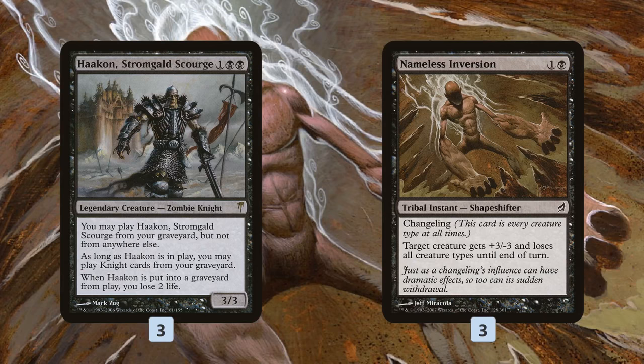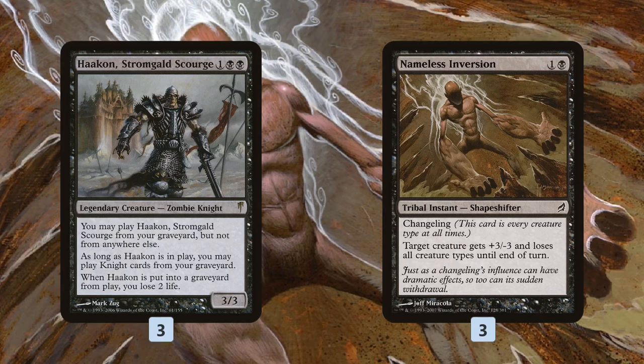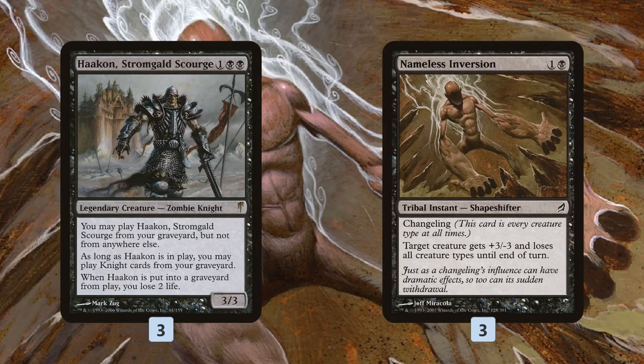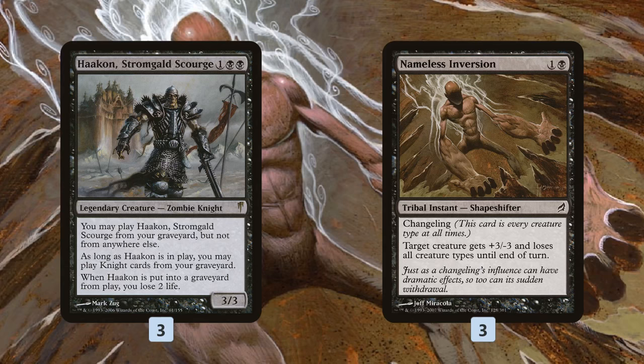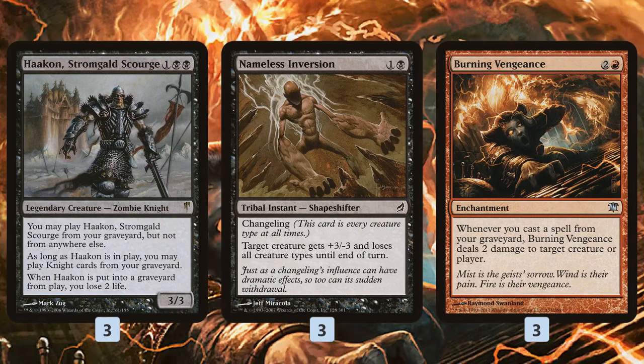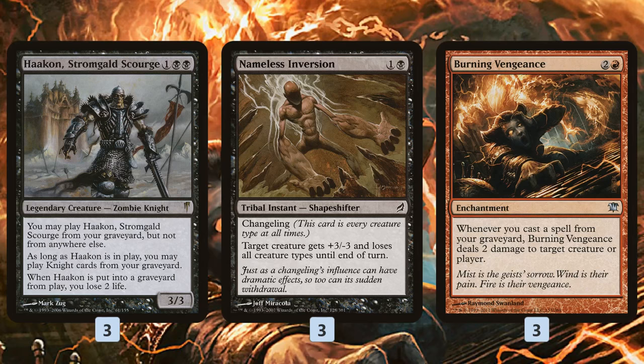So what are we casting with Hakann? Here we cheat a little bit — technically Nameless Inversion is a knight, but it's also a crab, a cat, a cat snake, and every other creature type. It's a shapeshifter, but we don't have any true knights. Instead, we're trying to just cast Nameless Inversion again and again. It's basically a removal spell — it gives a creature +3/-3, so it kills things with 3 toughness. We can cast this repeatedly because we cast it from our graveyard and it goes back to our graveyard, so for every 2 mana we have, we can cast a Nameless Inversion if we have a Hakann out. The way we actually kill our opponent is with Burning Vengeance, a 3-mana enchantment that deals 2 damage to a creature or player whenever we cast a spell from our graveyard. So the plan is: Hakann on the battlefield, cast a bunch of Nameless Inversions, burn our opponent out with Burning Vengeance.